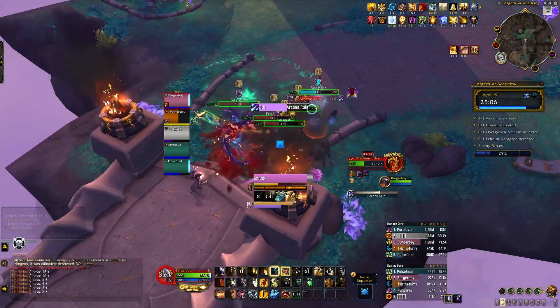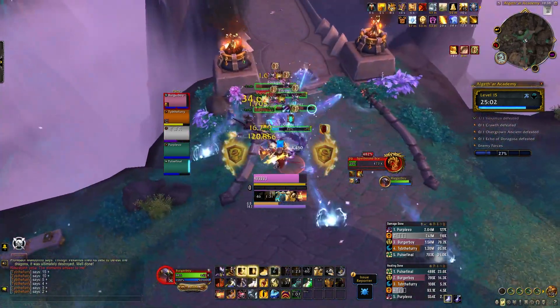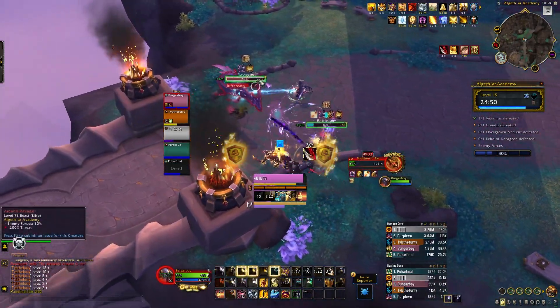We are mostly going to focus on the new talent trees, the optional builds, and talk about the general rotation, cooldown usage, and what to track for weak auras. Feel free to use the timeline down below to skip around to any section that you'd like to see.